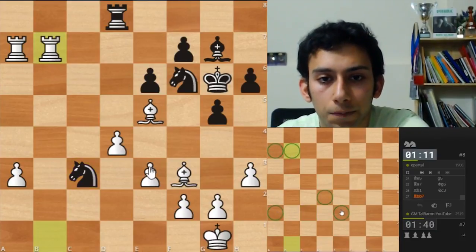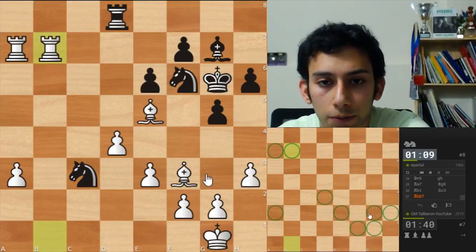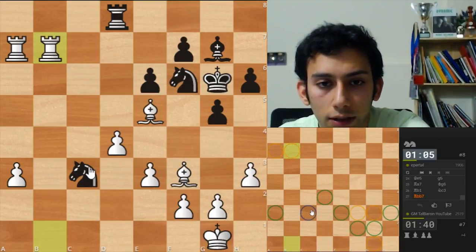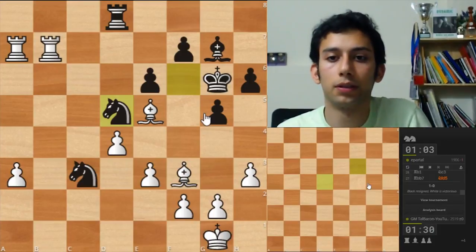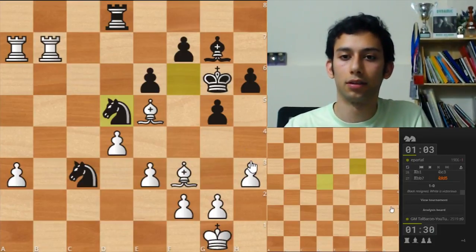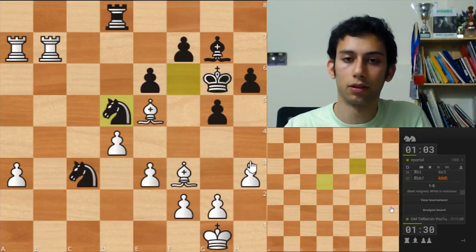So my rooks, my pawns right here, my bishops right here, the king is here. His knight is there, now here. King is here, rook is here. His bishop is on g7 and his pawns are right there. I think these are all the pieces — and he resigned! And the tournament finished. Nice!